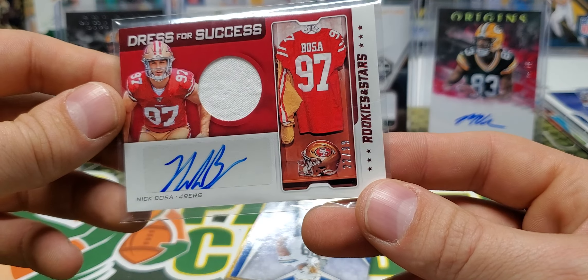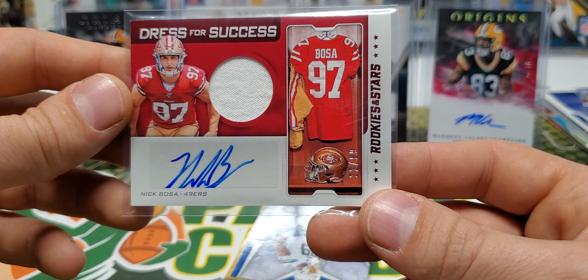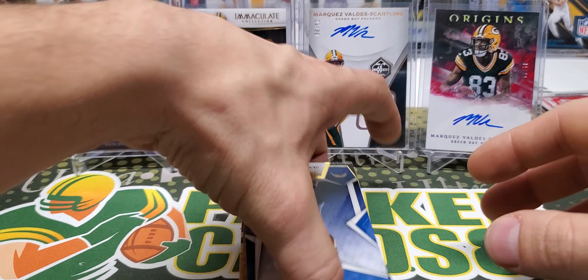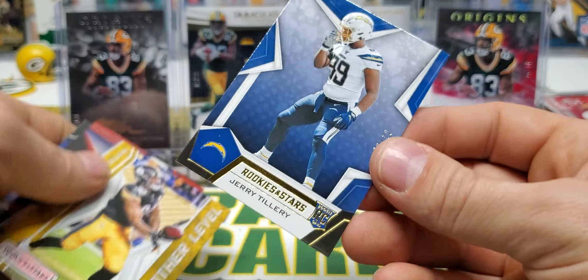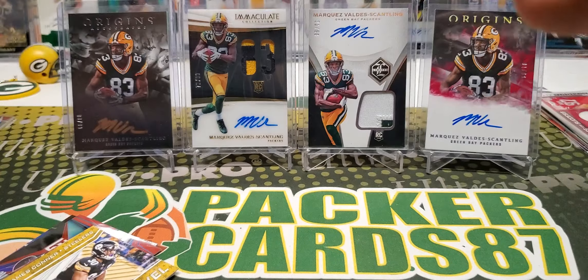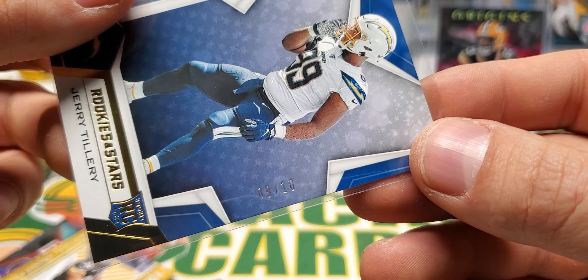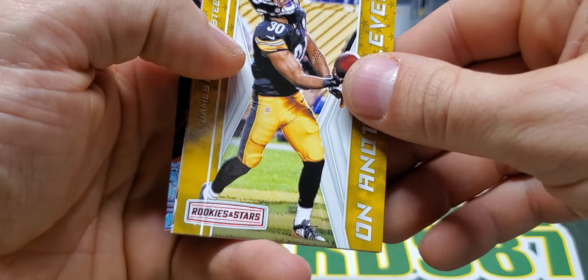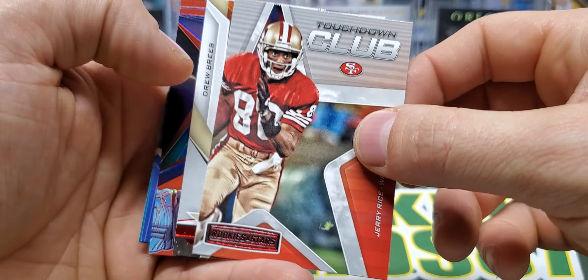Nonetheless, first round draft pick — Bosa's been tearing it up this year. Good stuff. Look at that, Jerry Tillery — super duper short print, 9 of 10. Anything 10 and under is a super duper short print from now on. James Conner. Drew Brees Precision Passers. Got the Jerry.